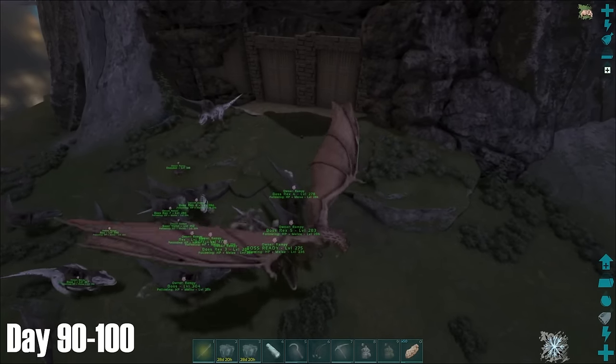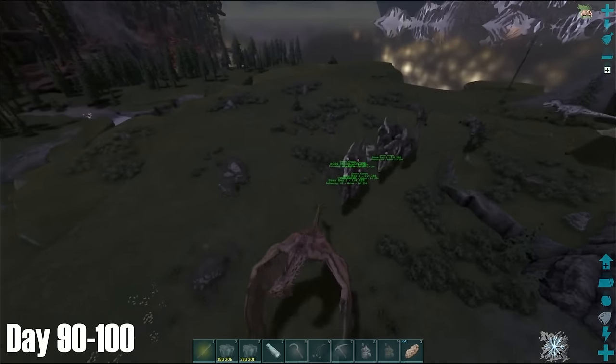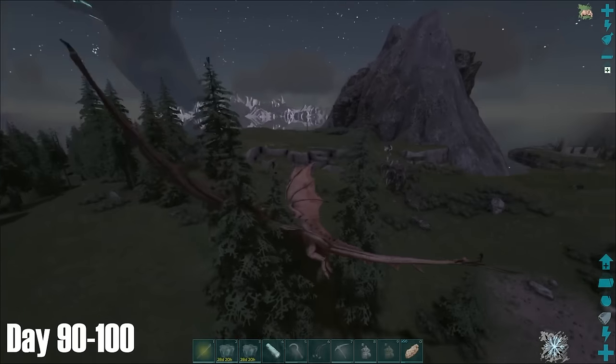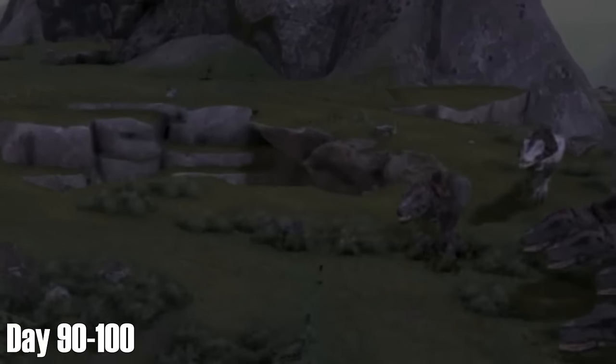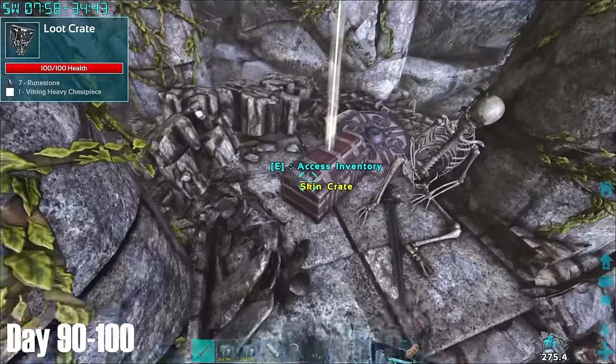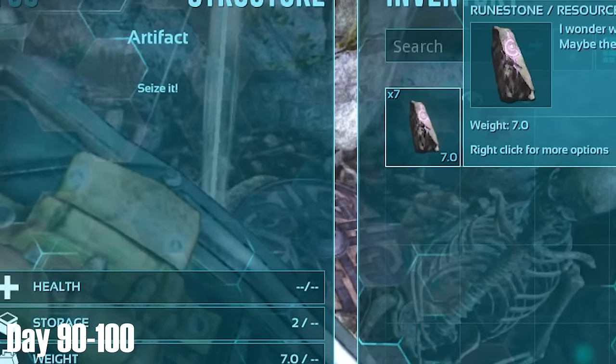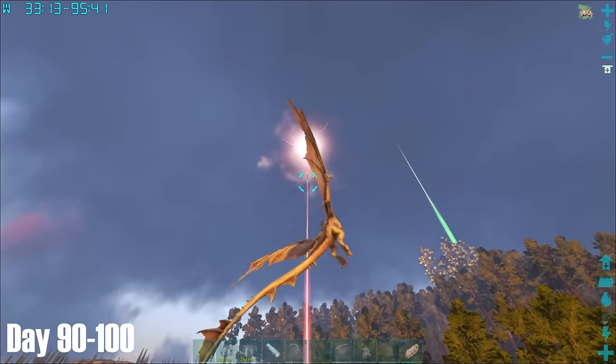I decided to bring the Rexes to a common drop location I'd noticed opposite base, rather than doing the long trips to Green Obelisk. For the most part this went pretty well. With the Yutyrannus recovered and the Rexes in position, it was then just a question of waiting for a drop to come down. While waiting, I took a quick detour to the Hunter Cave once more and got lucky again finding runestones in the chest.